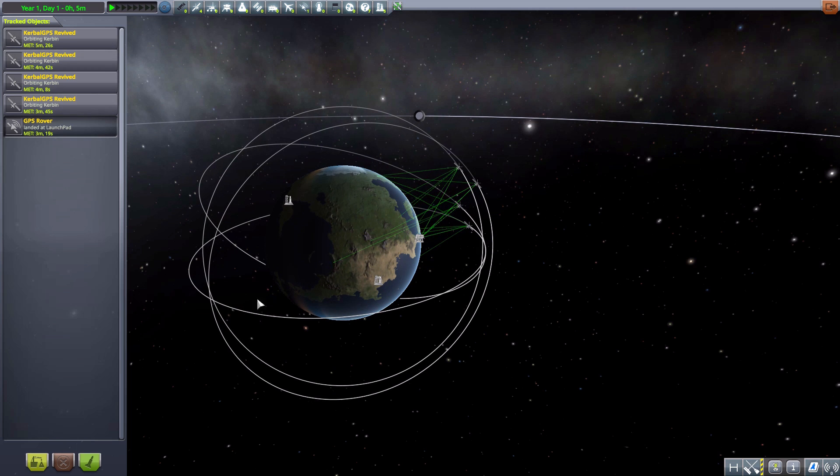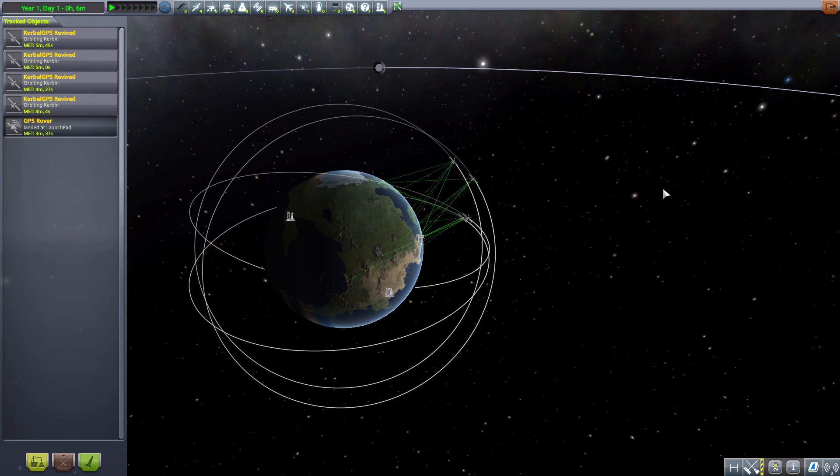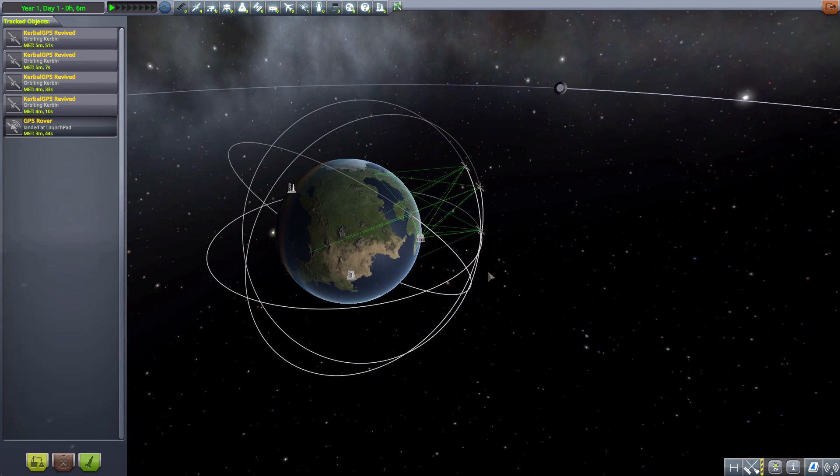The reason for that is the speed of the satellites. Technically you could have them at a 100,000-meter orbit and it'd be perfectly fine, but depending on where they're located the satellites can be moving too quickly for the GPS receiver to calculate things correctly, and it'll jump back and forth between wild numbers.